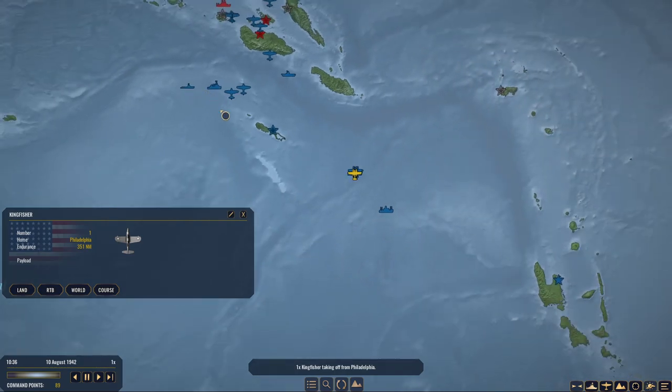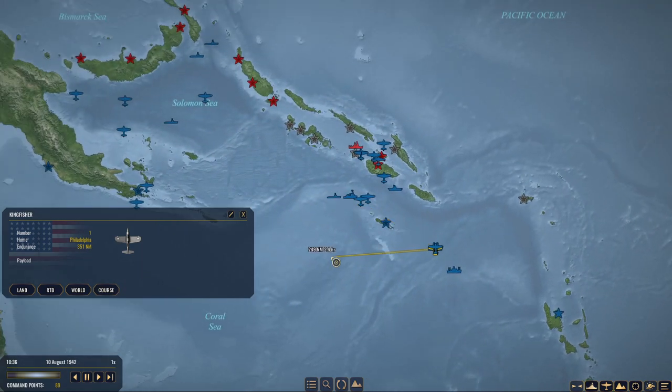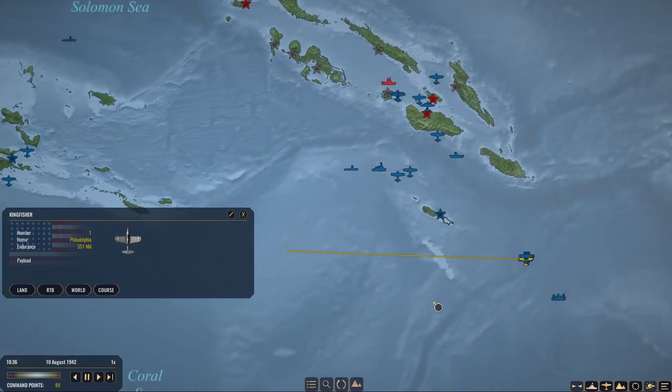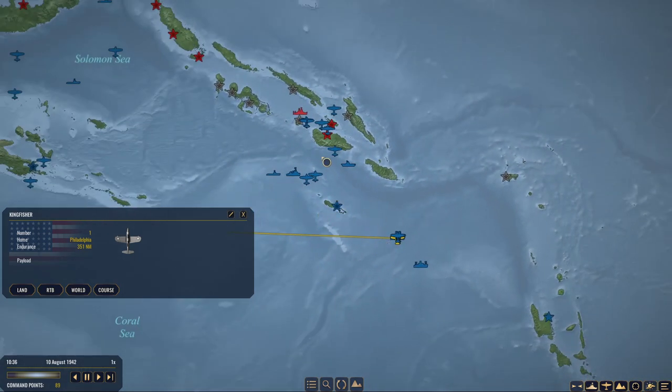We've been surprised before — remember that very near encounter with the Enterprise being chased down by the Japanese cruiser force. That was very tense. Although I'm going to rely on Russell Island to patrol this general cone, I'm going to get another float plane headed just due west to see what might be over there.